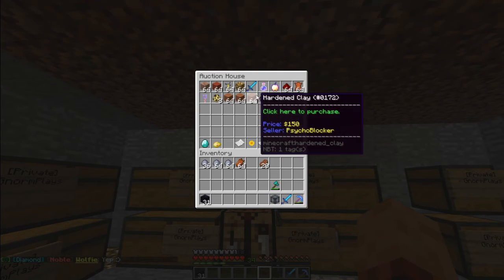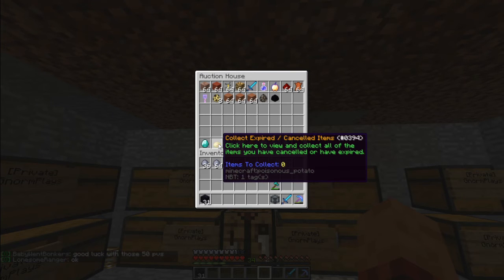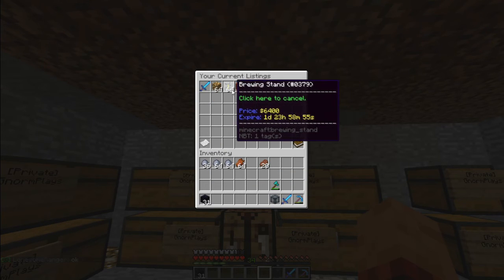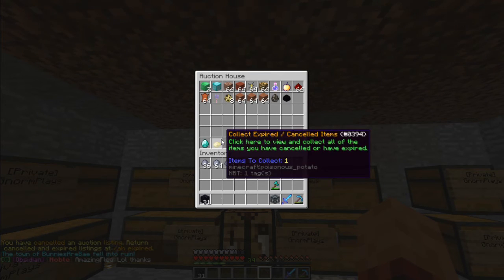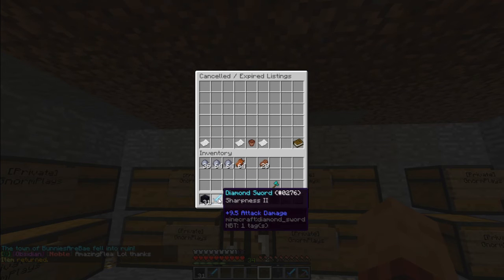So with the sharpness 2 sword — let's say I didn't mean to sell that. How do you cancel your auction? What you need to do is click on the diamond icon, which brings up the items you are selling. If you hover the mouse over it, you see it says click here to cancel. So let's say I don't want to actually sell my sword — I clicked it, it's gone. Now I'm going to go back into the poisonous potato area, which has the cancelled or expired listings, and all I have to do is click it and now it's back in my inventory.